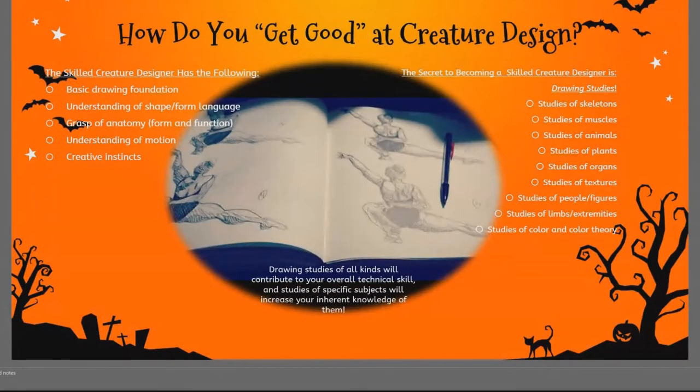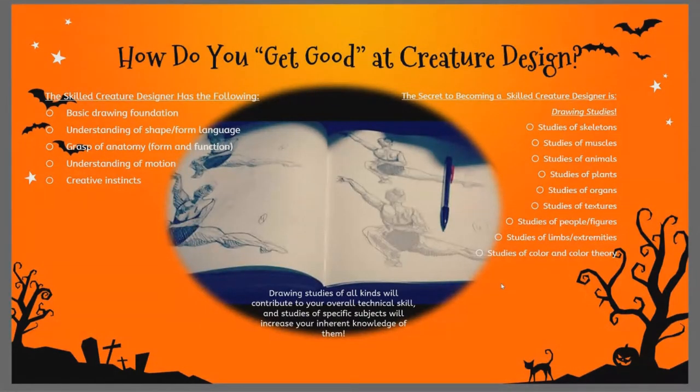I recommend studying organs because one of the fastest ways to make something creepy is to have some kind of exposed organ or implication of an organ near the surface of the skin. We know instinctively that's not okay — if we see a beating heart underneath stretched skin, our instinct is to recoil. Texture is also important because you need to know how to communicate fur, scales, or whatever you'd call octopus skin so that whoever's down the pipeline in game dev can communicate those things properly without having to come back to you constantly. That's part of the reason you do drawing call-outs — you zoom in and show what it's supposed to look like up close.